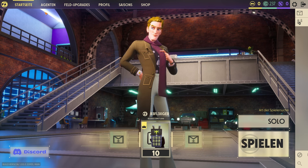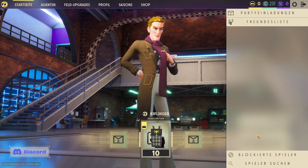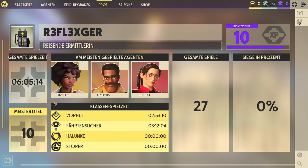Ich habe schon ein bisschen gespielt und möchte euch das Spiel erklären – das wären so kleine Tutorial-Videos. Wenn ihr das Spiel startet, kommt ihr auf diese Seite und habt quasi euren Charakter vor euch. Ihr könnt euch hier Freunde einladen – wenn ihr hier draufklickt, geht eure Freundesliste auf. In der Mitte ist euer Charakter. Wenn ihr da draufklickt, kommt ihr auf euer Charakterprofil.